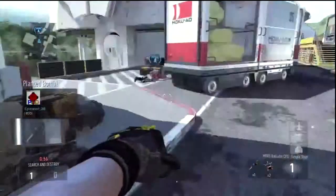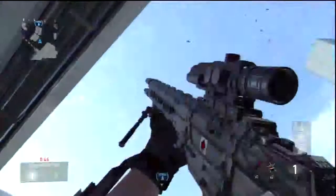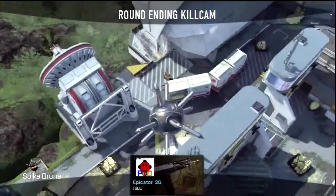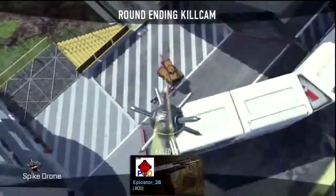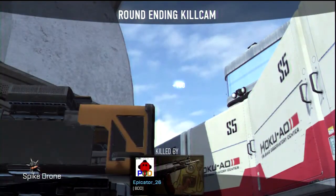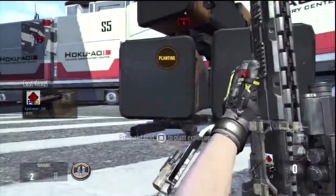For the next one, you're going to want to plant on this short side of the bomb site, run all the way back into here, push into these crate box things, and then look straight up once again, fire your spike drone, and you should get another game-winning kill cam.